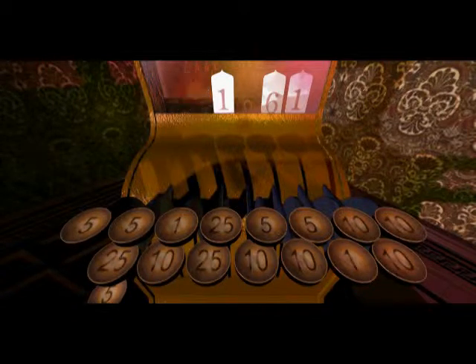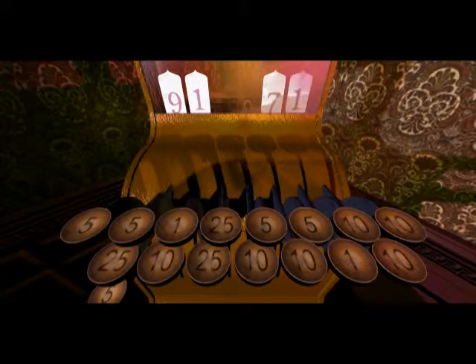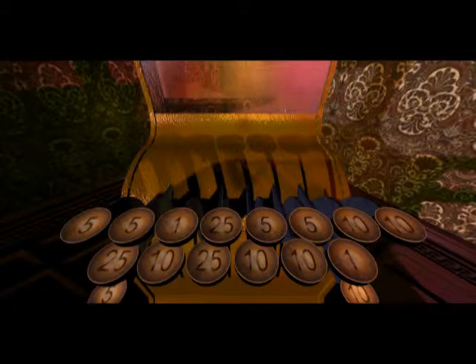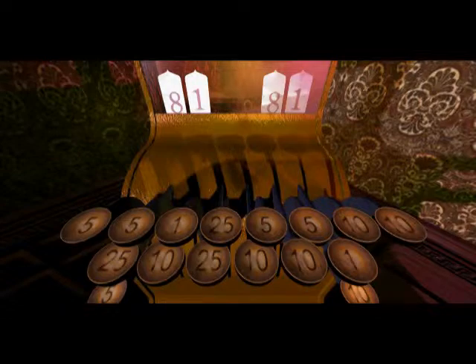Once the puzzle is solved we'll be able to interact with everything in the room. Remember that champagne he had in his room from The 7th Guest? And if you'll recall, the puzzle in his room in The 7th Guest involved coins on a briefcase. So we've solved this one now.